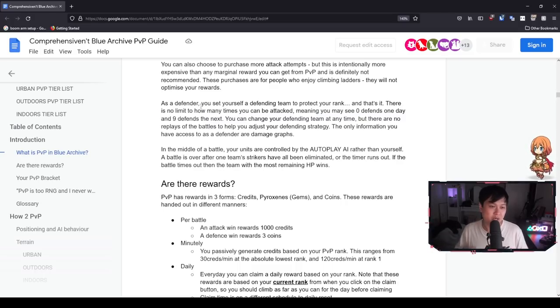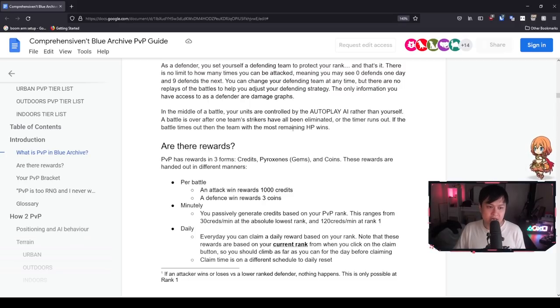Here's where it differs a little from pre-con: there are no replays of battles to help you adjust your defending strategy. Because we can't watch what went down, you need to infer what happened from the interactions between an attacking and defending team. For the match itself, it is completely autoplay AI — very similar to pre-con — it is essentially team building versus team building. A battle is over after one team's strikers have all been eliminated or the timer runs out, and the team with the most remaining HP wins.